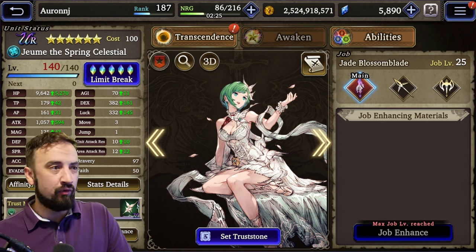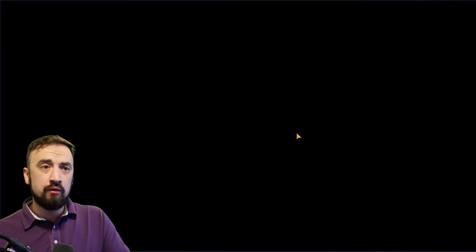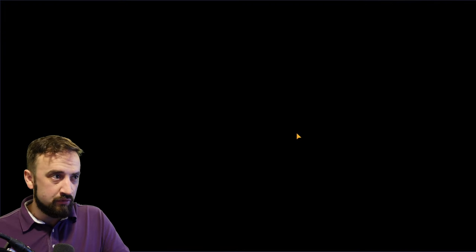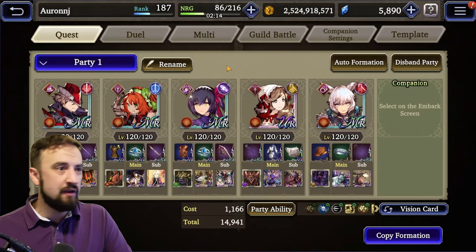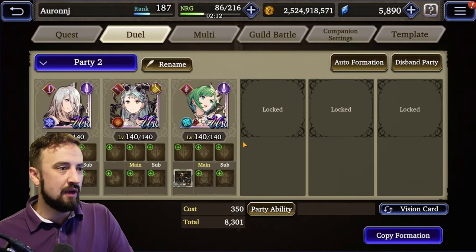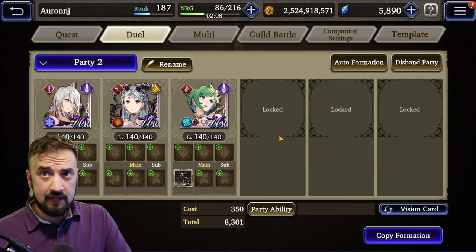Let's build a team before we go fight. I want to set up a team and walk you through why I'm doing it. Here we go — here's Joom, A2, Shalza. This is the team I want to build.